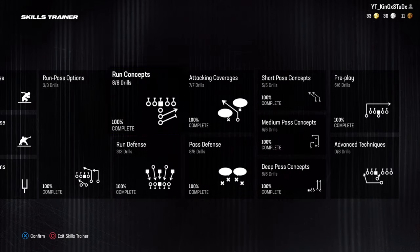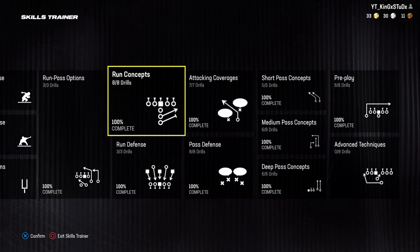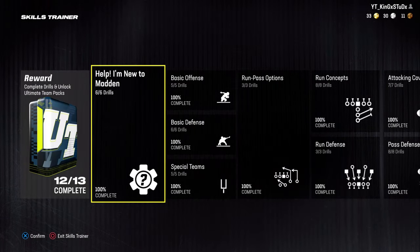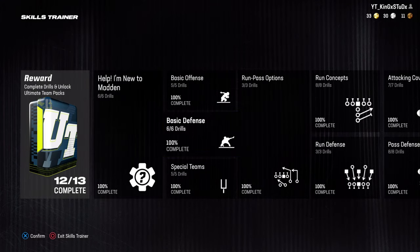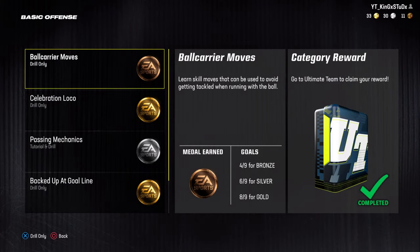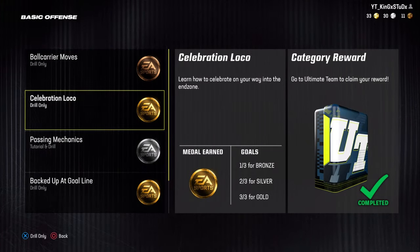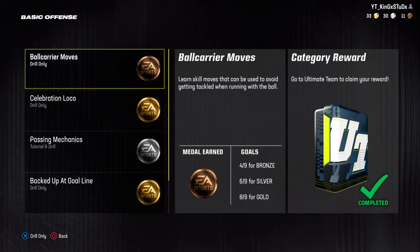All you want to do is literally go here and just click any of the options such as attacking coverages, run concepts, run defense — essentially any of them that are not named 'I'm new to Madden.' You do not get anything for completing that. For the sake of this, we're going to go to basic offense. When you click on this, you'll see there's a bunch of drills, celebrations, things like this that you just have to basically do. And once you complete this, you'll get Ultimate Team Reward Packs.